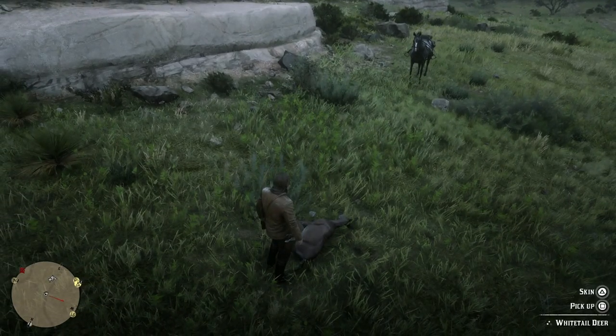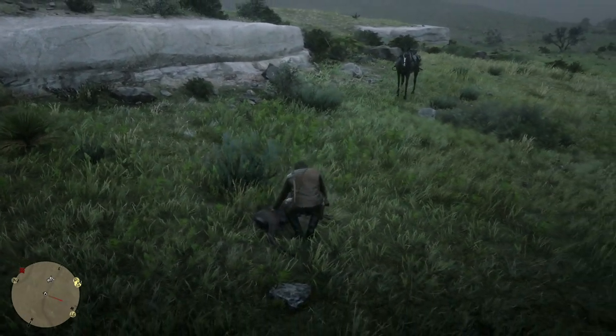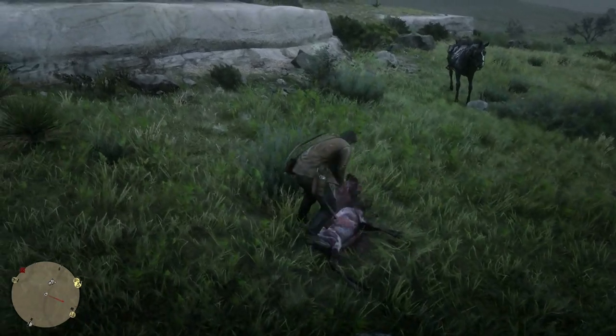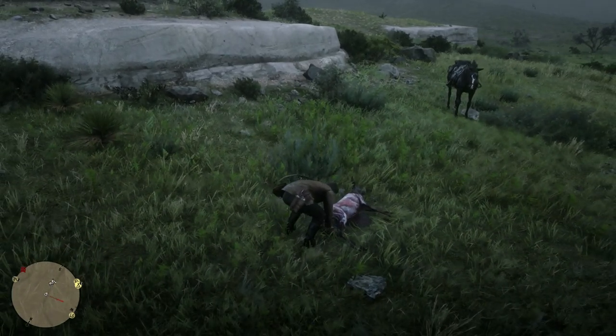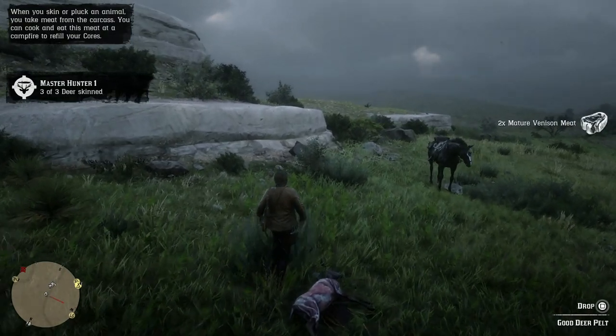As soon as the deer gets close by I should be able to start to skin it, and when I skin it I will get a pelt. You simply press A to skin it and it's got this amazing animation on skinning the deer. Look at it, it's crazy. So there you go — you've got a pelt but then you're like, what do I do with that pelt? It's just carrying it under his arm at the moment.